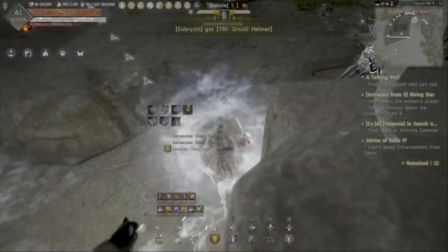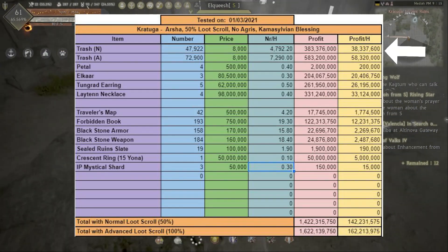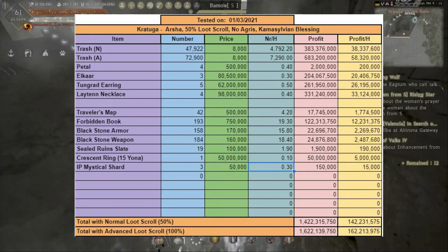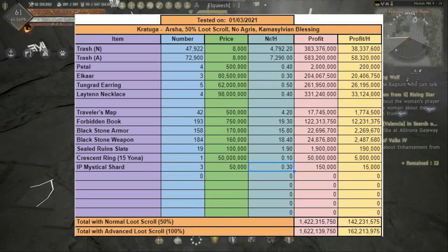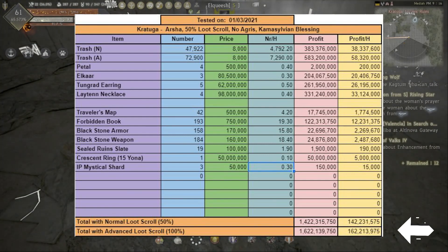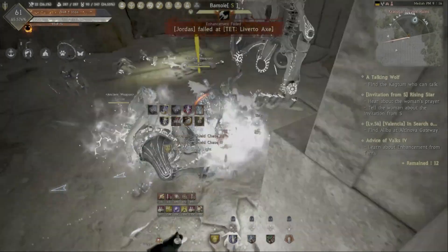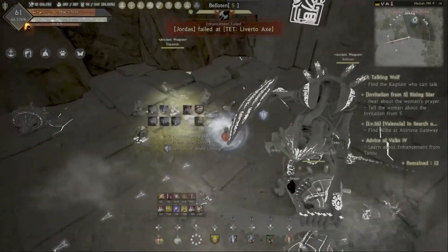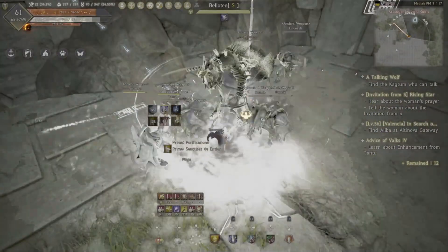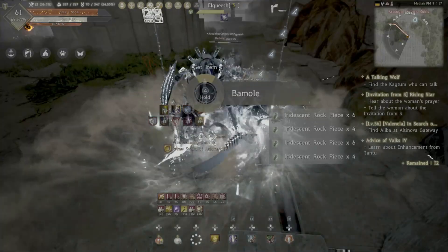I also decided to grind with an advanced loot scroll, and after 10 hours I made around 58 million per hour from trash alone, while with a normal loot scroll I made around 38 million per hour from trash. As an overall, using an advanced loot scroll would bring the total average to 162 million per hour. Keep in mind that to make an advanced loot scroll you have to sacrifice 2 normal loot scrolls, so my advice would be to use the advanced one if you don't have much time to grind, if you want to push for an upgrade, or if you have a big stack of scrolls. Personally, I'm using a normal loot scroll when I grind Kratuga.